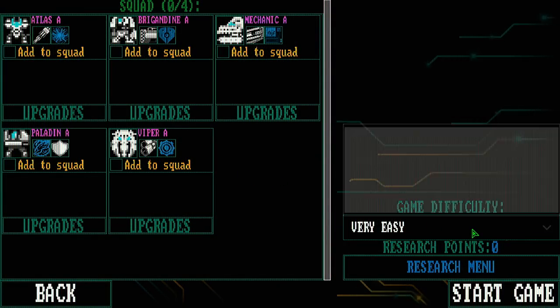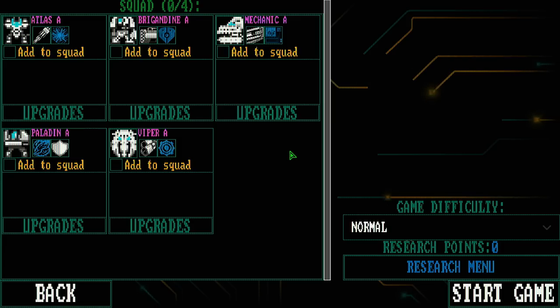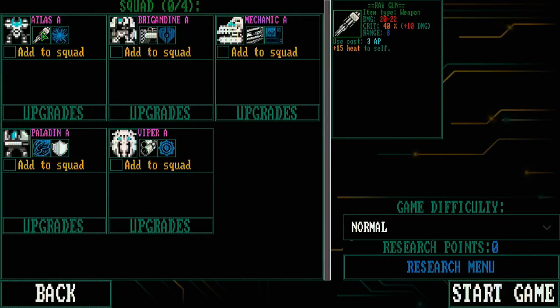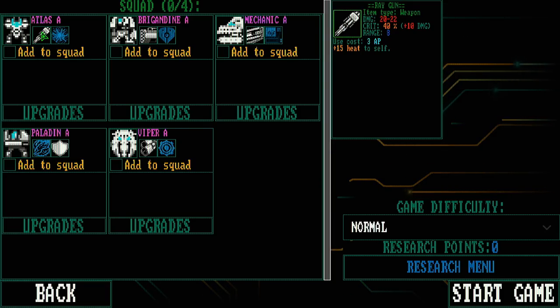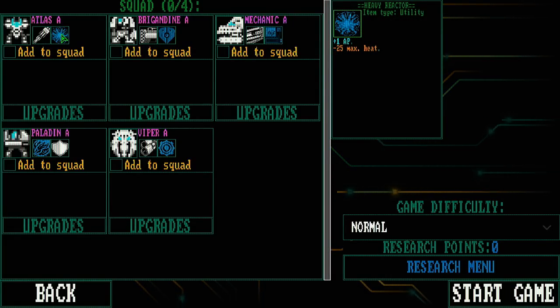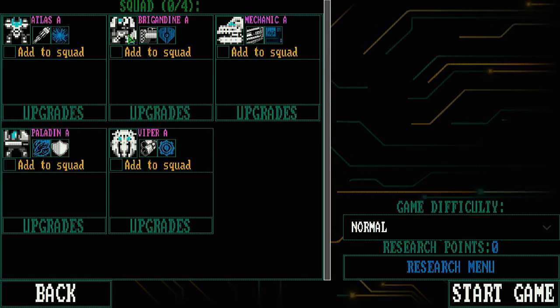Alright, so we've got a squad here. We'll put the difficulty on normal — I can't be playing my first impressions on very easy, that's not a good look. We've got the Atlas, which has a ray gun that does 20 to 22 damage, uses 3 AP, and causes it to heat up. He's also got a heavy reactor giving him an extra AP, but less heat retention, so he's going to overheat easier.